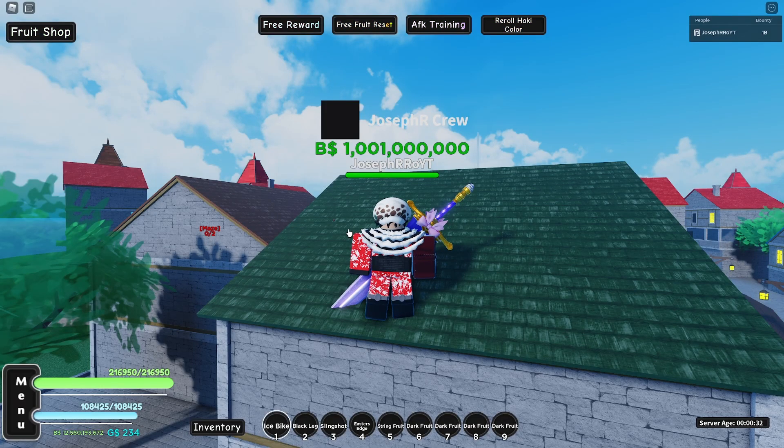Hey, what's going on guys, I'm Joseph. Welcome back. In today's video I have some sneaks from the upcoming awakened magma update — I'm really looking forward to it. I hope they will not break one of the best fruits. Currently the best fruit is awakened shrink, it deals the most damage, then gear 4, then magma, then ice v2.